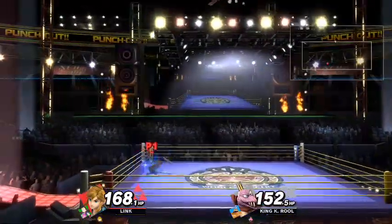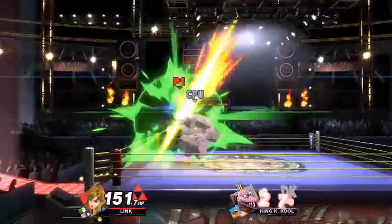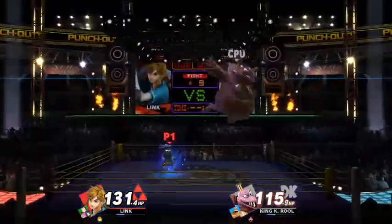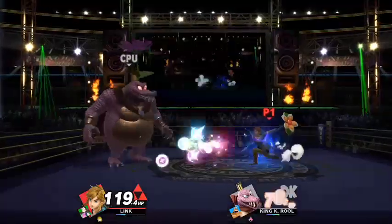That really helps when you get the extra stamina against him. Every attack doesn't seem to do barely any damage, so you really gotta be careful in this fight. That's why I kind of picked Link, because I was going to just throw as many projectiles as I could possibly at him, because his counterattack is really strong and there's a lot of damage against you. So you kind of want to stay back.